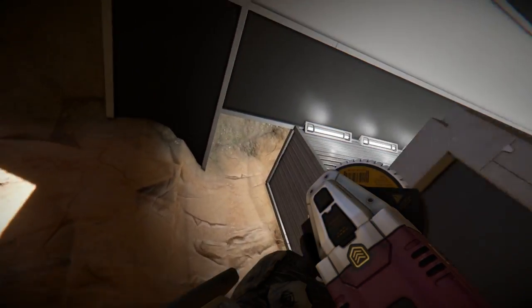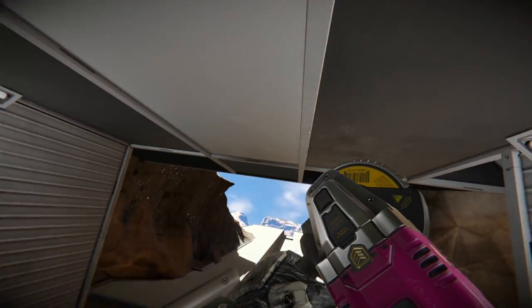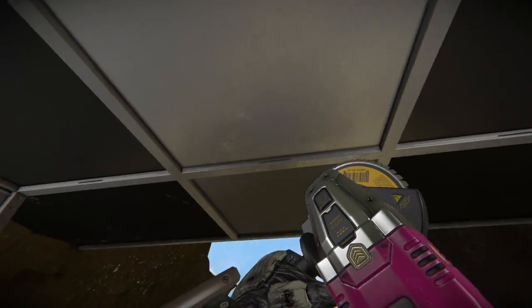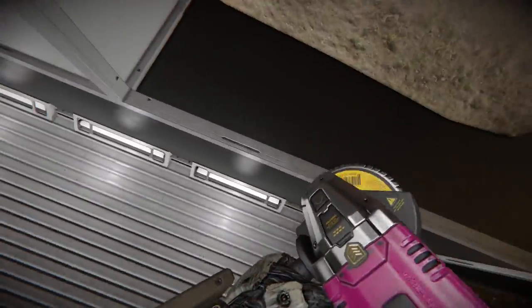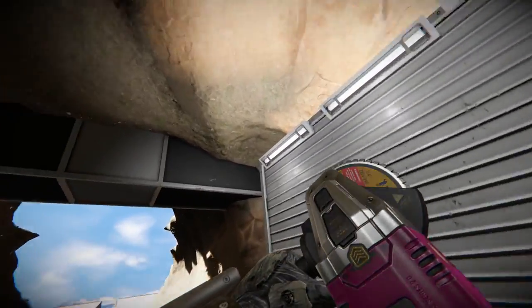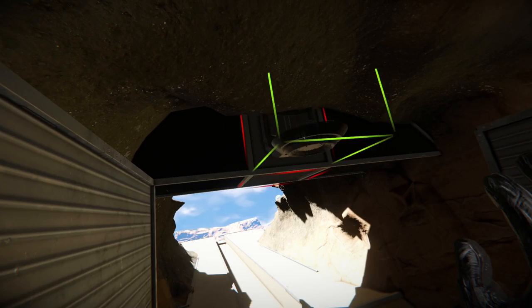We'll come back to the piston because we want to estimate how far up and down it has to go first. So we'll build the hinge door and then come back to the piston. For the hinge, I'm going to have this door recess into the ceiling, so I'm just clearing out a few blocks, making sure these lights are out of the way. And we're going to mount the hinge.